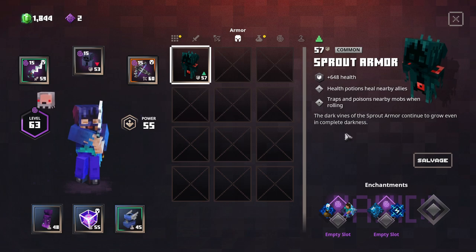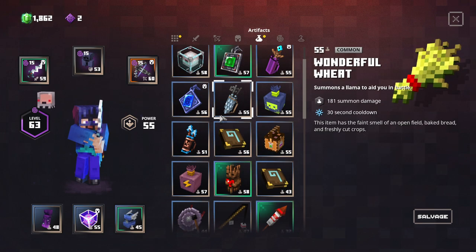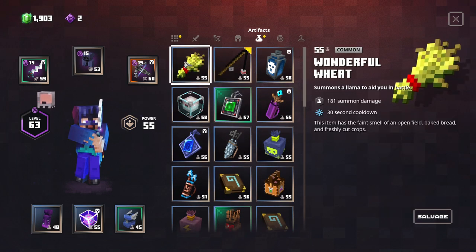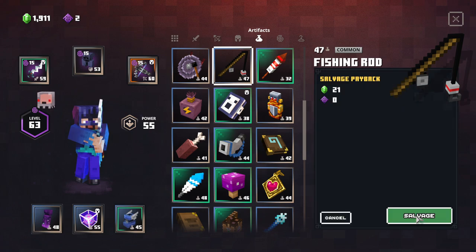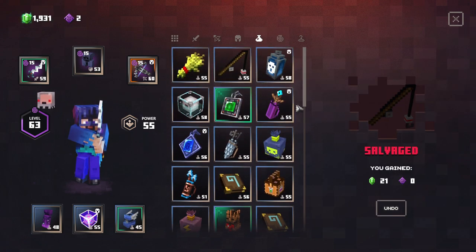These two I don't really need so going to salvage them. I've seen sprout armor before — health potions heal nearby allies, traps and poison nearby bombs when rolling. The wheat here at power 55 versus this one at 47 — a little better. The fishing rod is at 55, this one's at 47. Overall we're getting things figured out.